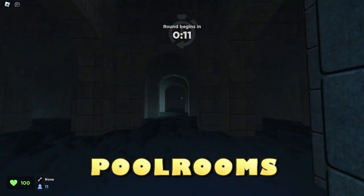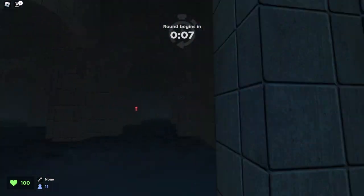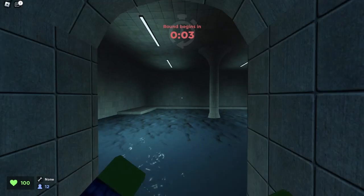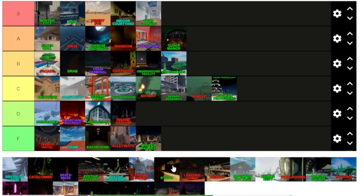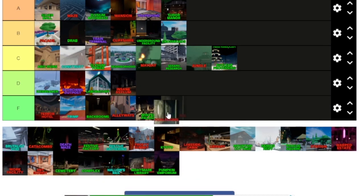We are on Pool Rooms. I don't like any rooms like backrooms-style levels. Except Indoor Courtyard, which was pretty good. I'm just not a fan of Pool Rooms and Backrooms. Pool Rooms is probably going to be pretty low. Ranking Pool Rooms — I'm probably not going to like it, so this one is getting an F tier.